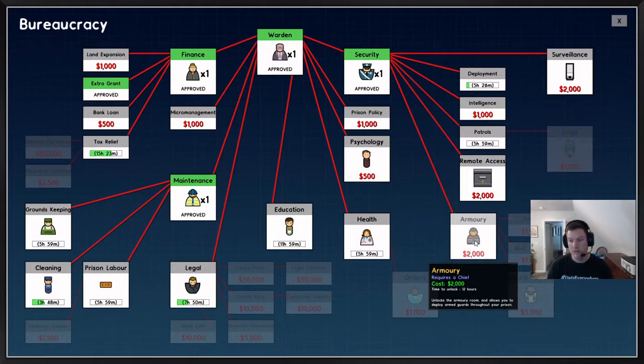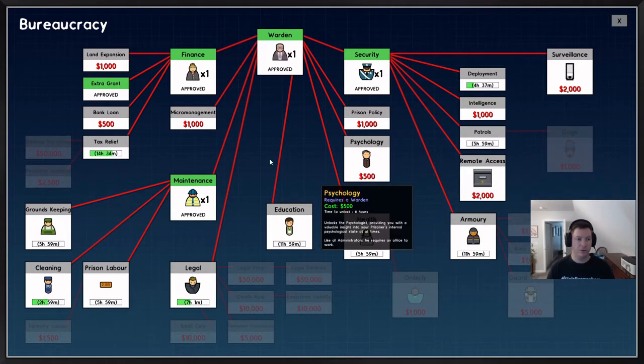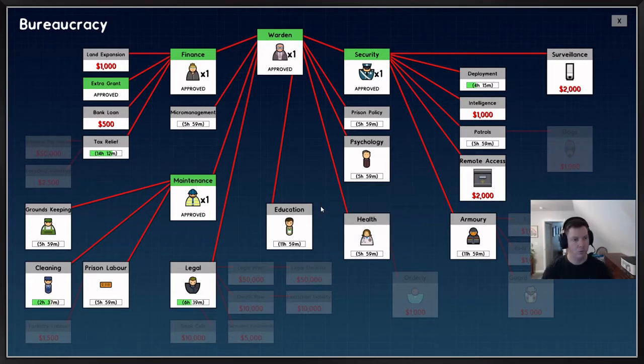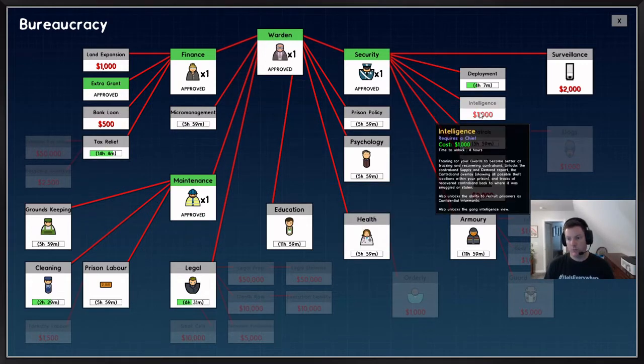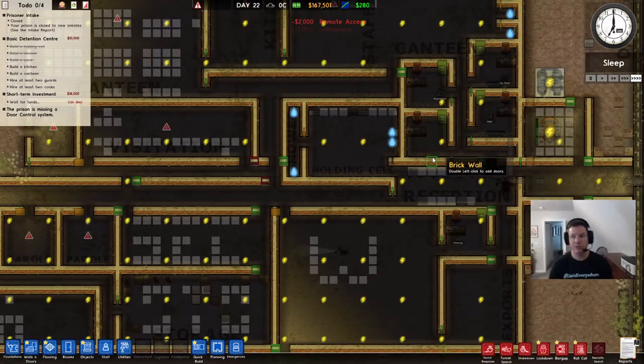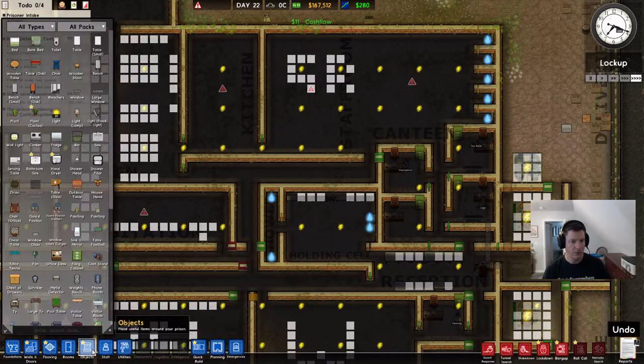I don't necessarily need an armory just yet, but I'll do it so that I can build the building. Once he's got patrols, I can research dogs. Let's get micromanagement — get them all! We might as well go ahead and do intelligence. I thought I did remote access, but apparently I didn't. We'll have enough money. I researched all those things when I did this earlier.